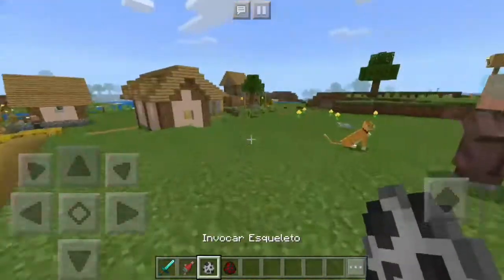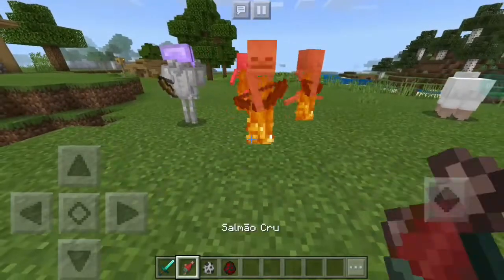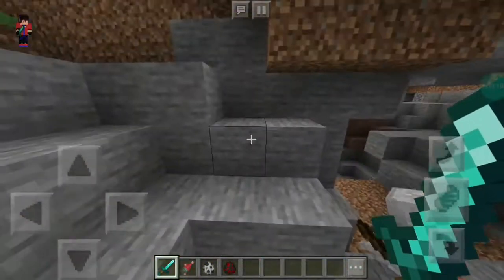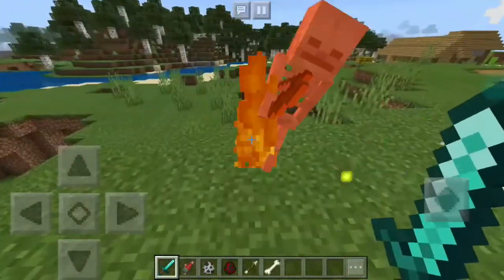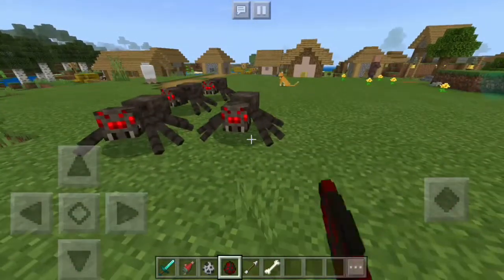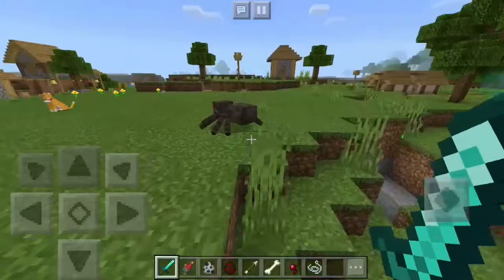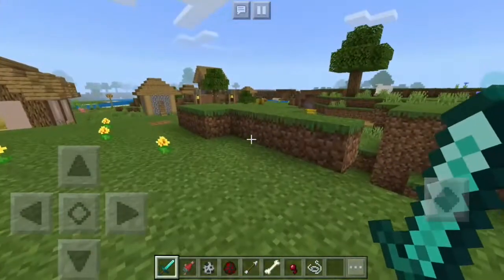Outro erro que foi corrigido era em relação a quando você fazia farms no jogo. Eu até tenho uma na nossa série do Mundo de William Gaves, que é uma farm de esqueletos. Tinha um erro que os mobs não estavam dropando os seus itens. Não sei se era só nas farms, mas pelo que eu vi esse erro foi corrigido.